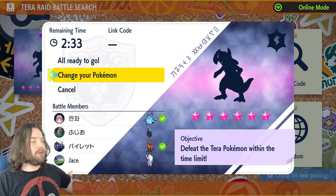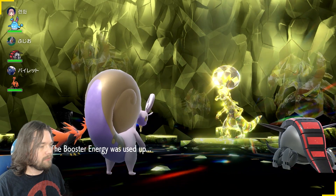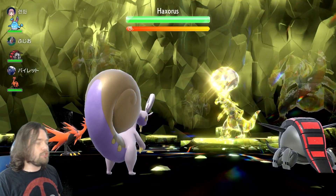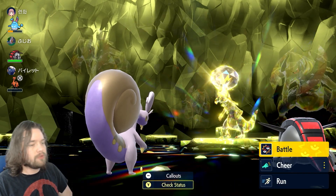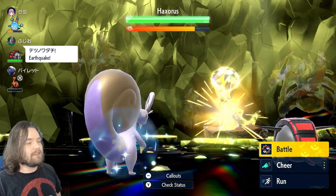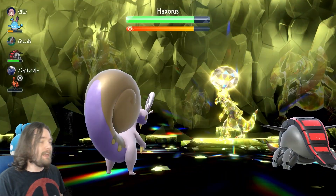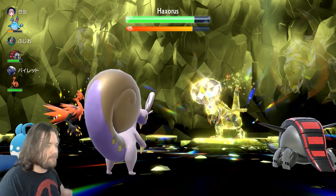Now we have a wonderful opportunity with an online raid to show you guys how the support Goodra might work. This is a six-star Electric-type Haxorus — a perfect opportunity. It has a Booster Energy, so I'm going to go for Shelter off the rip. As we eat an Outrage we can Shelter up and boost our Defense. It removes negative status from itself, and we don't have any Special Attackers so we don't need to worry about that. I am going to start using Chilling Water to lower its damage output for the rest of my team.